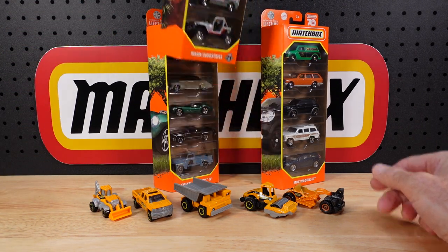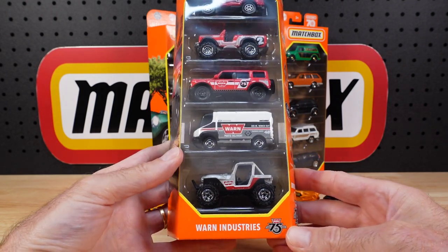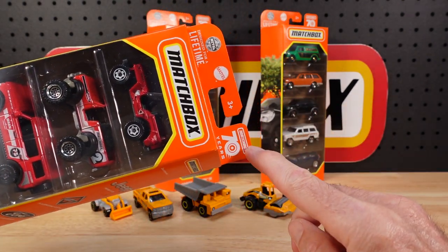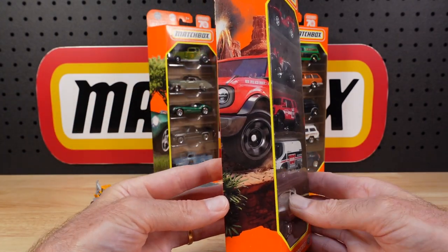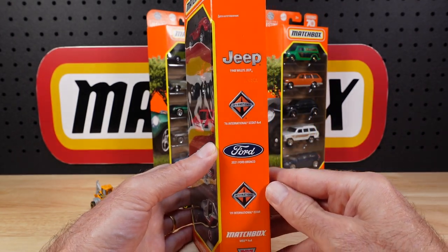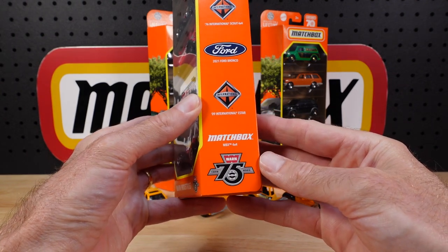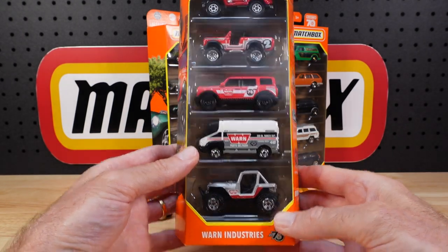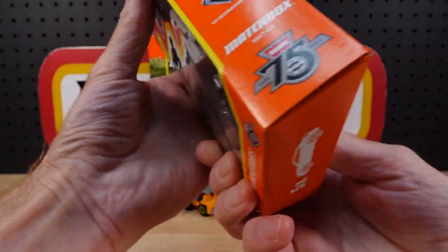Let's do this one, because the Bronco is the biggie in this one. Warn is the company — Warn Industries. It's a real company; they've been going for 75 years. Matchbox has been going for 70 in all its guises. I've got the Bronco as the star of the show on the art. We've got Jeep, International, Ford, International again, and Matchbox — and of course the guest in Warn. That's the back of the card.